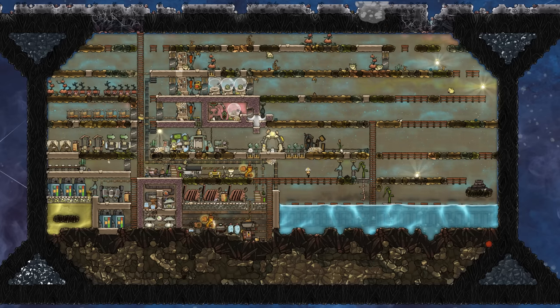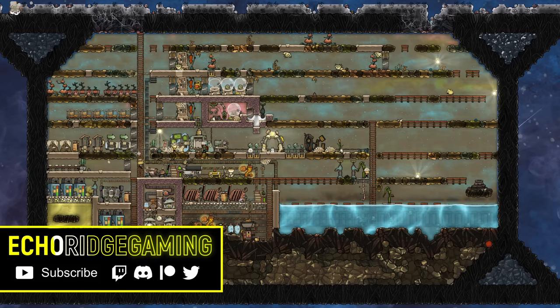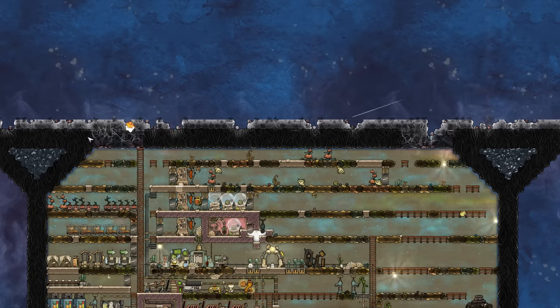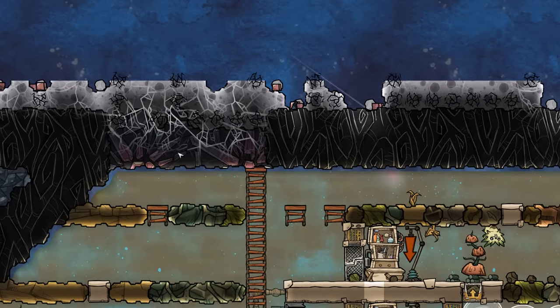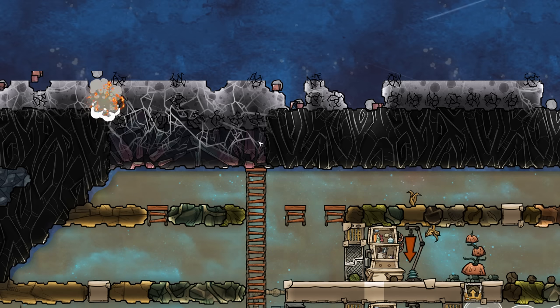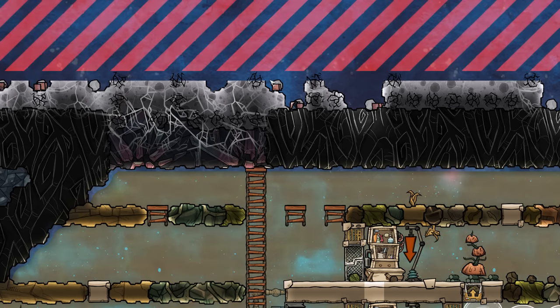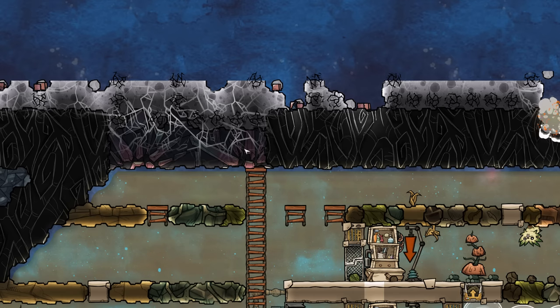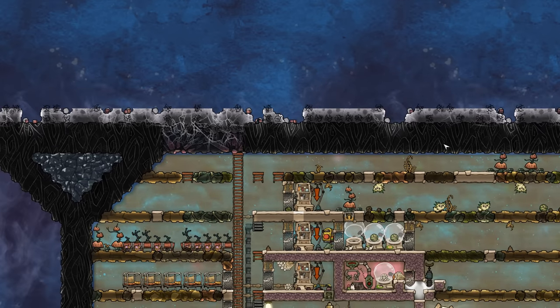Welcome back to another interesting episode here on mini base. We have a few things we need to accomplish today. First we need to start protecting ourselves from all the meteors — the abyssalite is starting to take a little bit of damage. In vanilla this was a common occurrence. We're going to learn how to protect ourselves and also figure out a system to collect all the regolith and some beautiful ores and refined metals.